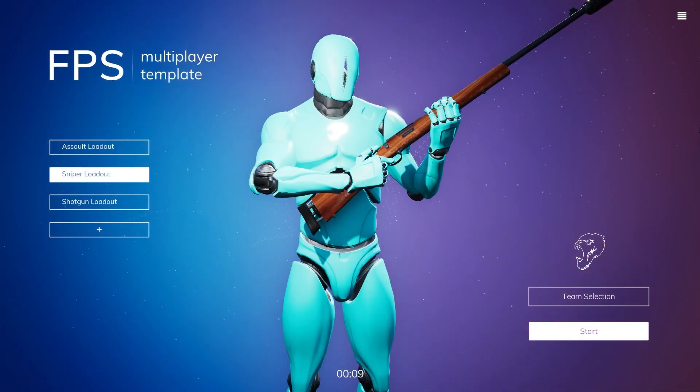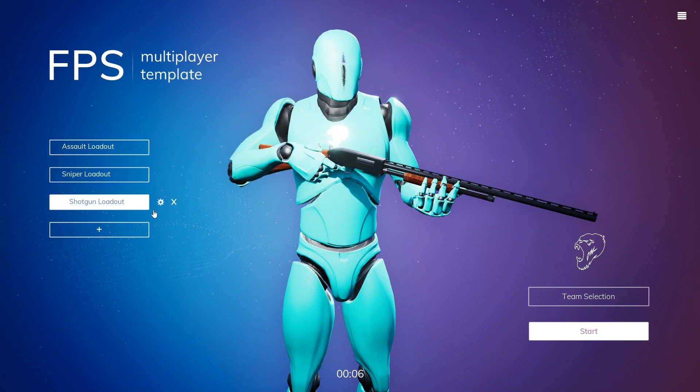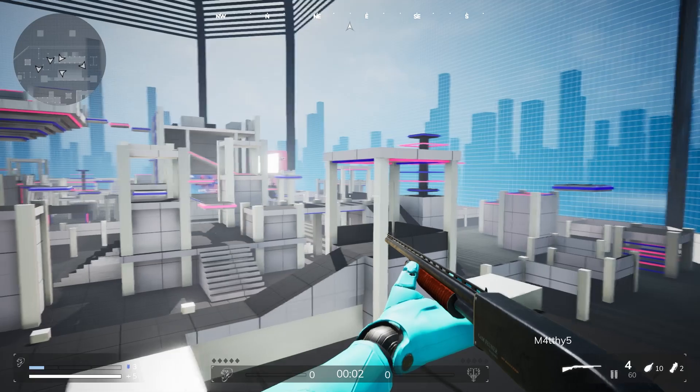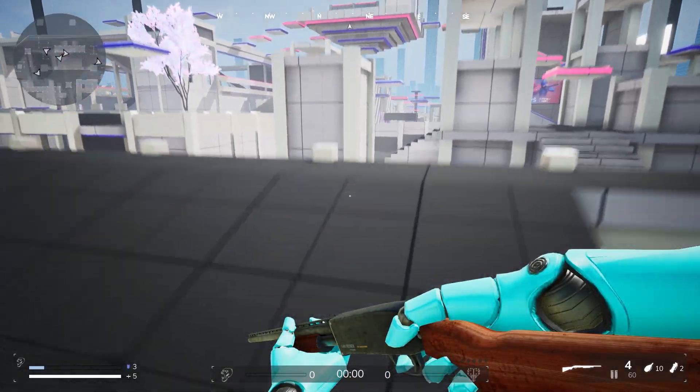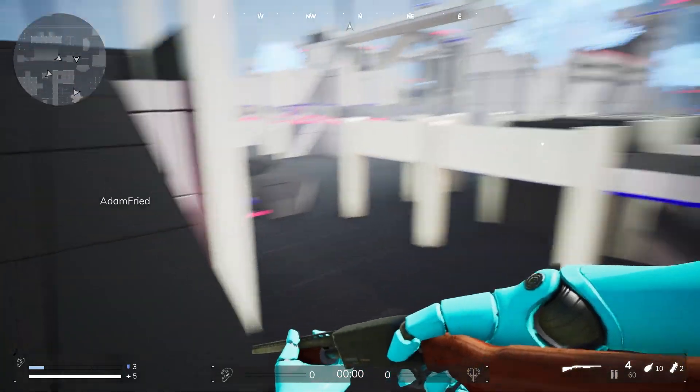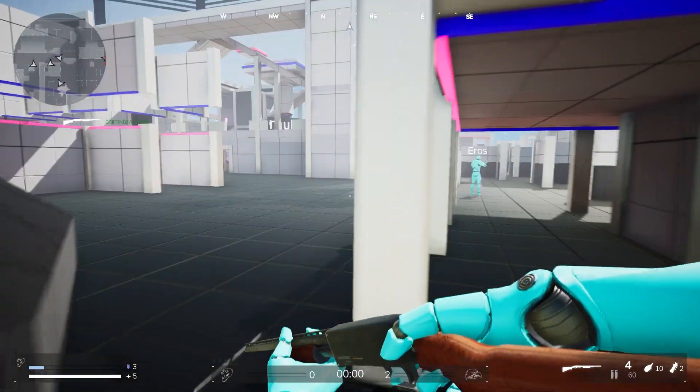We open up the loadout editor and I'm going to choose a shotgun loadout and hit start. You'll see round one of five, and you can see that plus five underneath my shields — that shows me that I have five lives per round.